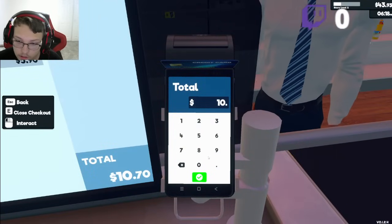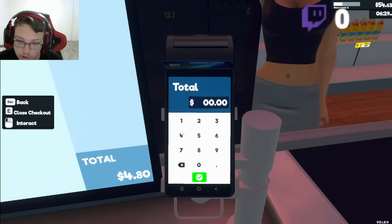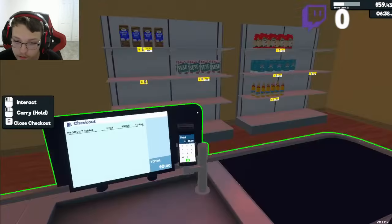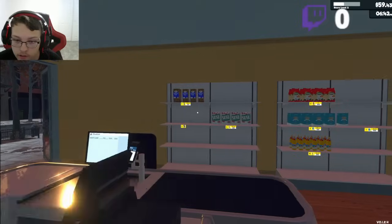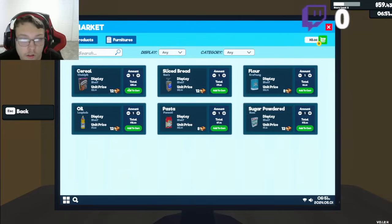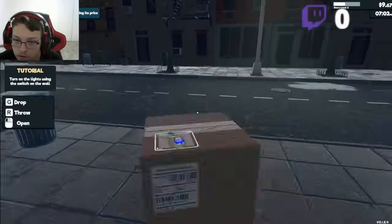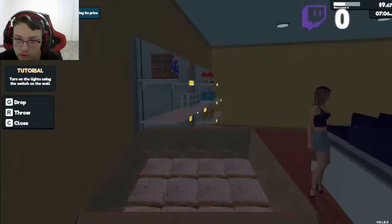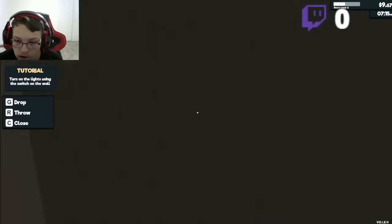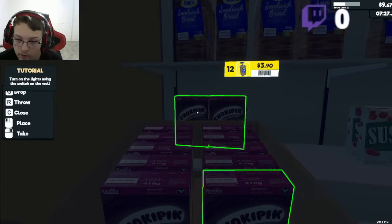$10.70. Some sugar, okay, $4.80. Come again. We're out of cereal, almost out of bread. Let's buy this stuff — stock it up. It's starting to get dark out here. I'm going to buy this cereal. That stuff went out fast.